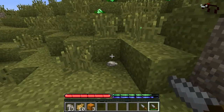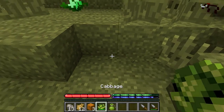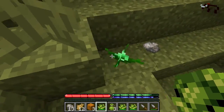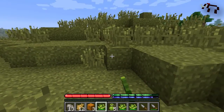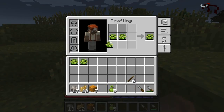Knives are very important very early on because if you hit the tall grass with a knife it gives you straw, which is very important early on - I'll show you why. I've just found my first food source - go ahead and hit these. It's cabbage! I've gotten cabbage and cabbage seeds. Seeds will come in handy later but I'm just going to grab all this cabbage right now.